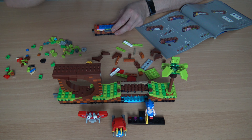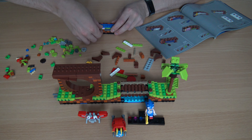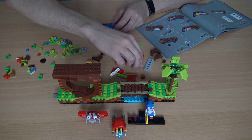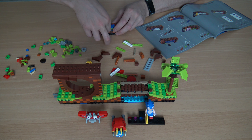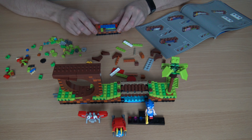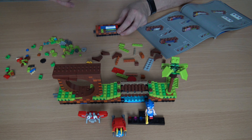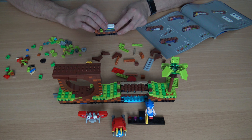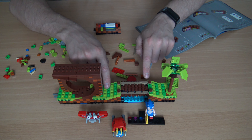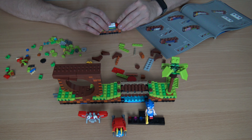Looks like we're doing it right. Two white pieces go in here. We're getting relatively close to doing all the fun detailed stuff instead of just building the base. When you get to the top part and you're building all the cool stuff — all the greenery, the tree, the loop — that's the fun bit. Looks like we're getting close to that now.